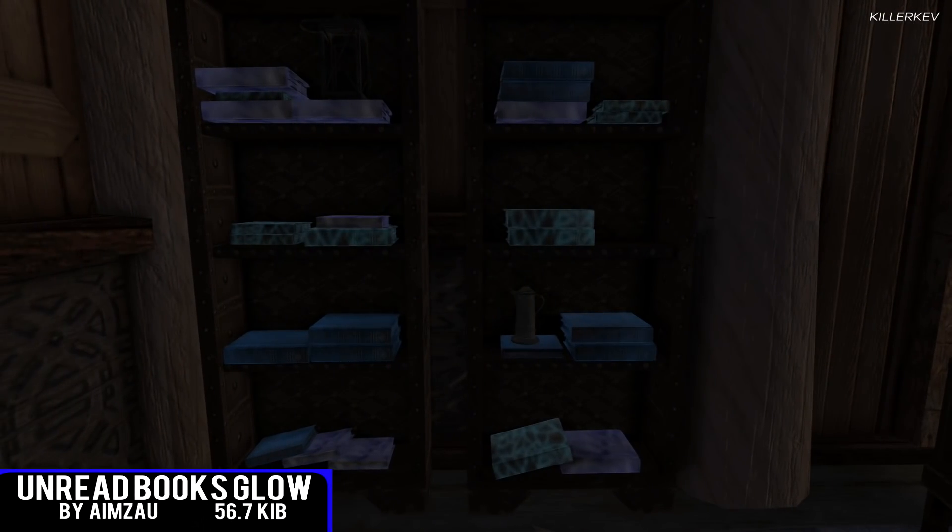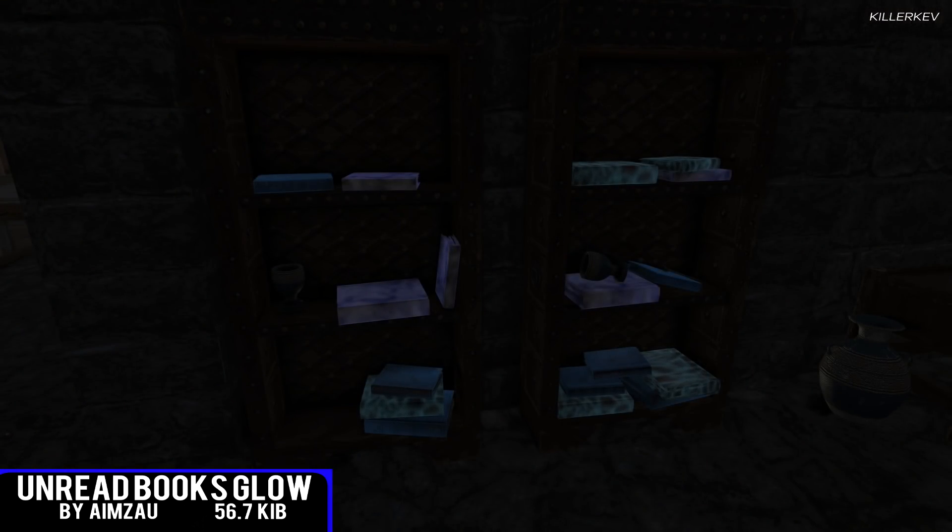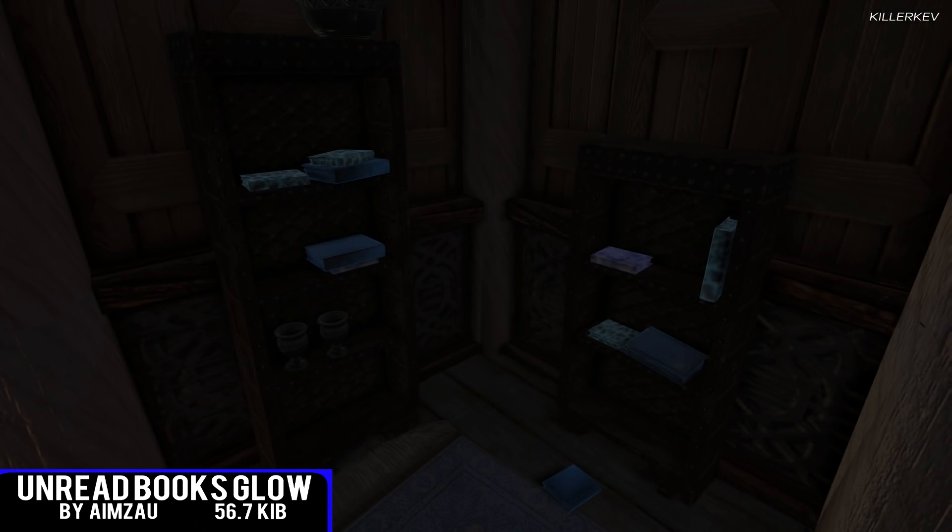Unread Books Glow, coming in at 56.7 megabytes of a download. This is a PS4 upload of the version of Unread Books Glow Skyrim Special Edition found on NexusMods.com. We do have this particular mod on Xbox One as well — it works exactly the same and it's pretty much self-explanatory within the title. All the books you have unread within the world will glow in different colours, which is really nice. It's great for anyone who wants to hit 100% on those books, dabble in things they haven't already, or find spell tomes and level-ups within the game.